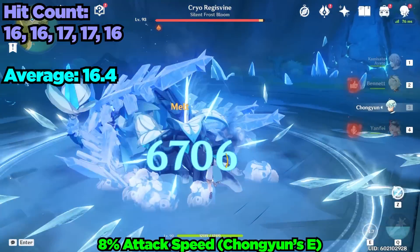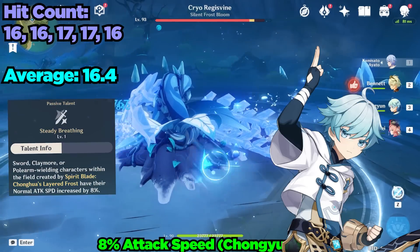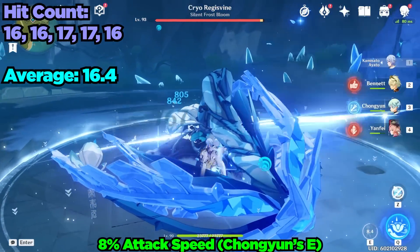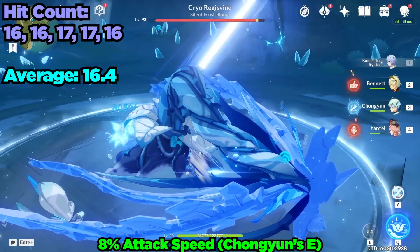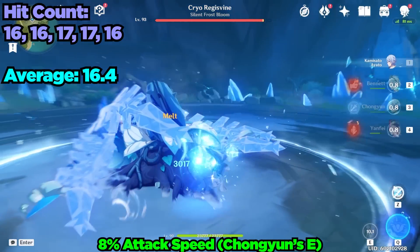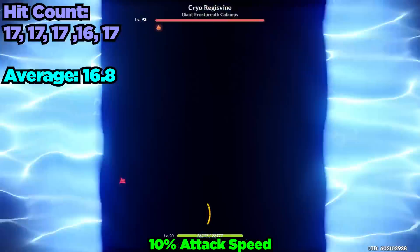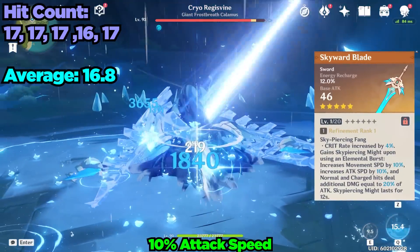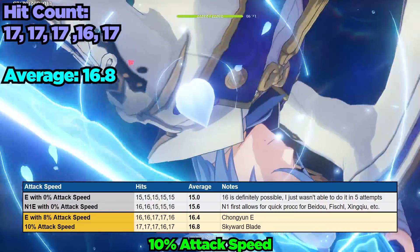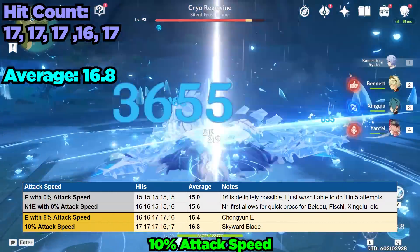Now let's finally start tacking on some attack speed. The first and most accessible source is Chongyun's elemental skill, which provides a modest 8% attack speed. However, this modest 8% somehow led to 16 to 17 hits, averaging out to 16.4 hits in my 5 attempts. At 10% attack speed — with the Skyward Blade's passive — 17 hits became more consistent with only one instance of 16 hits. From my limited testing, at 8 to 10% attack speed you're reliably able to squeeze in 1 to 2 extra attacks on top of the base 15 attacks you usually get.